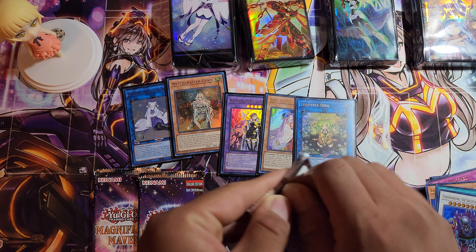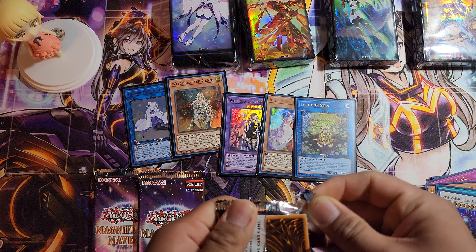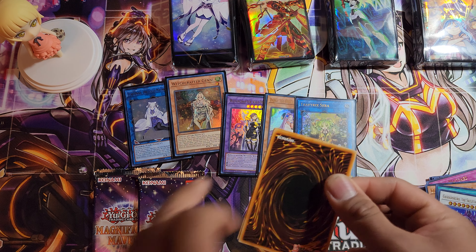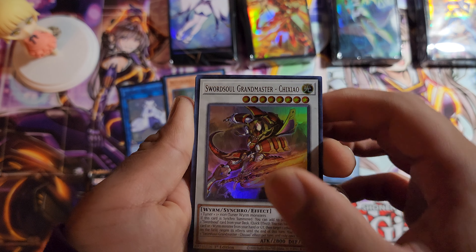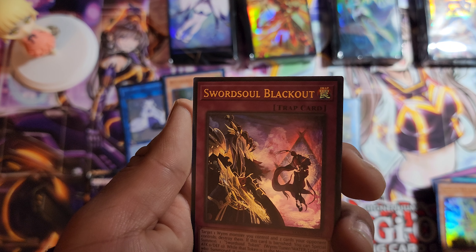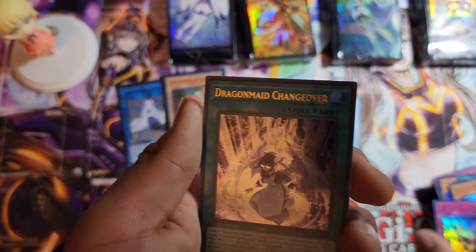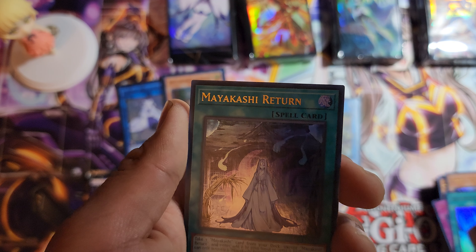Next pack everyone — oh no, it's coming to the end! Sword Soul Grandmaster, Kelbilek the Ancient Vanguard, Sword Soul Blackout. I do love my Dragon range. My Akashi Return — beautiful!